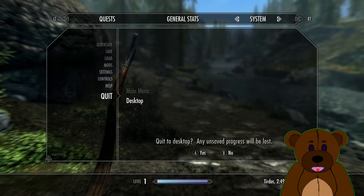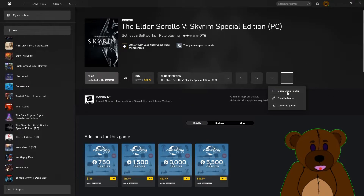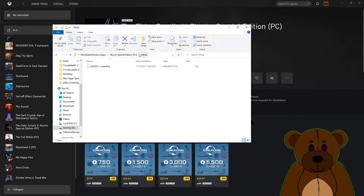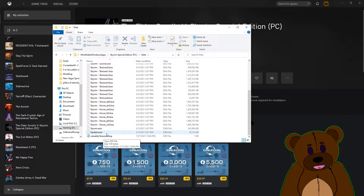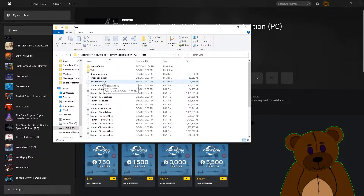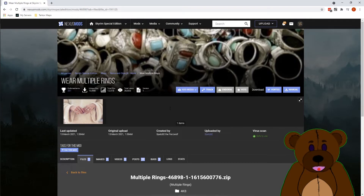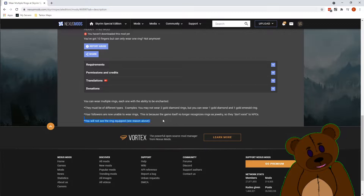First we're going to quit to desktop — we already saved so that's not a big deal. We're going to open the mods folder. Normally you'd think you'd put files in the mods folder, but no, it goes in the Data folder. You'll notice ESM files in there — that's how mods work, like the Valuable Firewood ESM. Next we go to Nexus and get the mod we want, which for this one is 'Wear Multiple Rings' — a mod that lets you wear multiple rings, though rings are no longer considered objects in the game, so there's a trade-off.